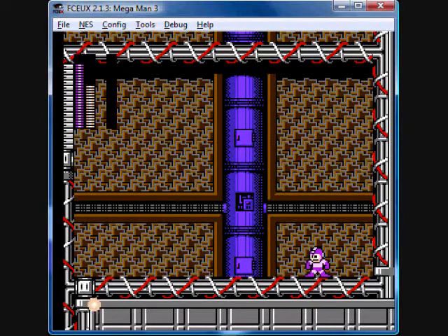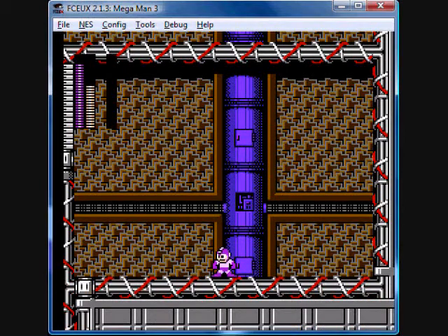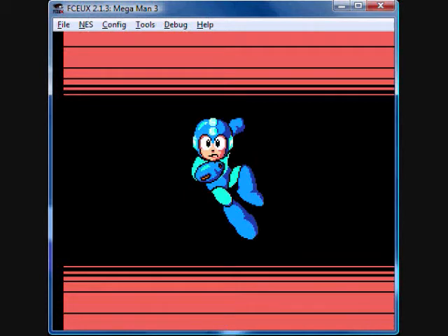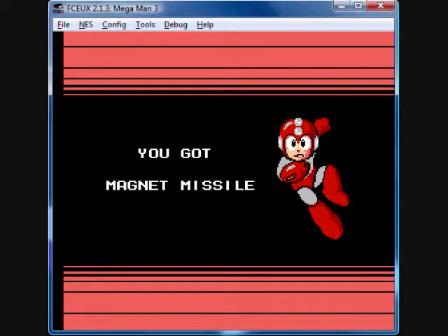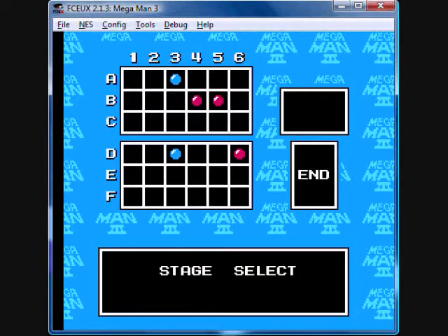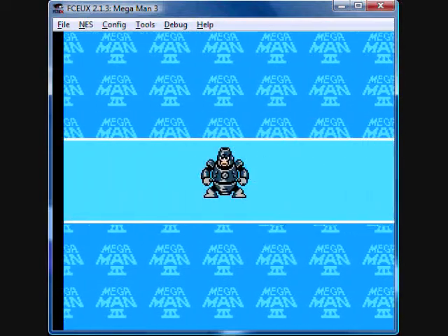I like how you can shoot the Shadow Blade in multiple directions. Shame you can't aim it downwards, but oh well. And off we go! We get the Magnet Missile! It's irritating when other enemies have heat-seeking shots — it's very nice when you get some of your own.